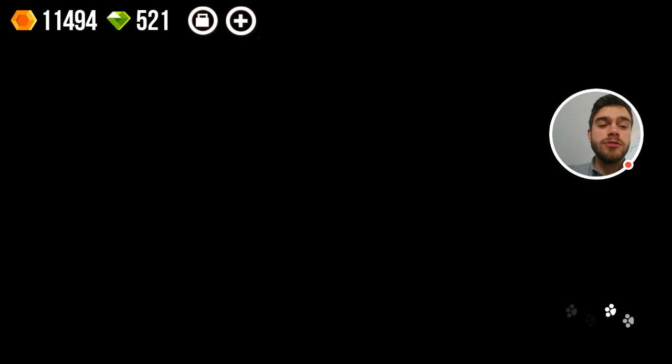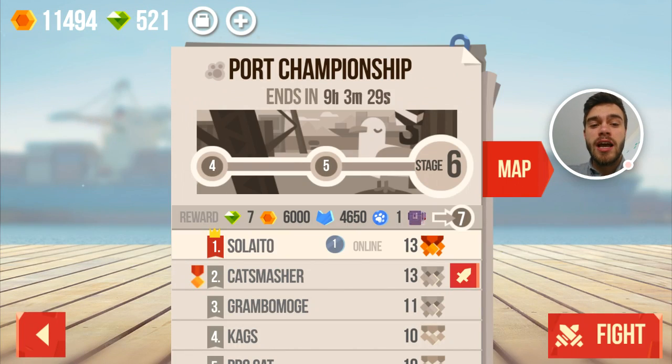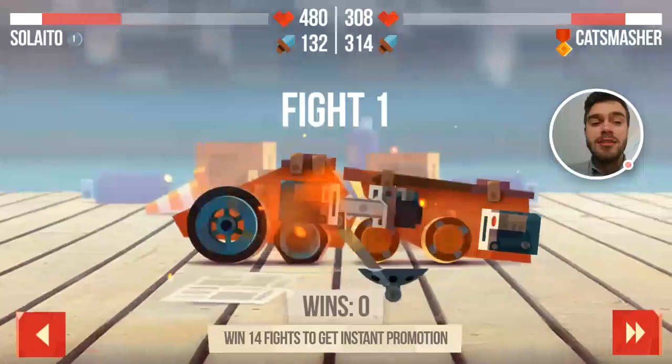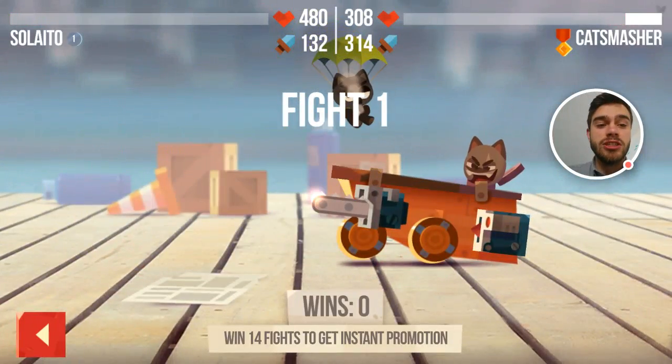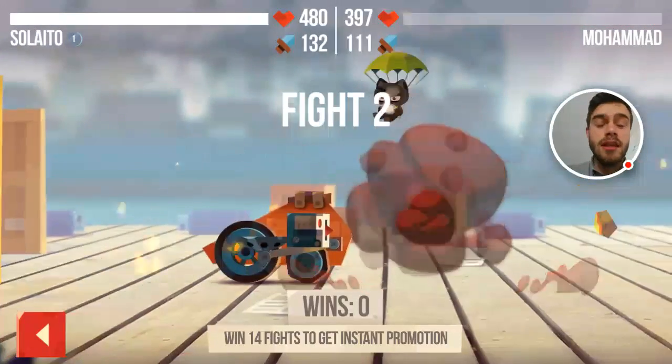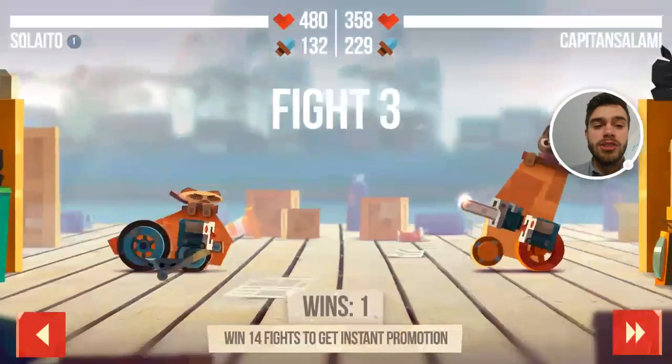Let's head over to the championship and show you guys how good I'm doing against all these other people. As you can see, I'm currently in first position with 9 hours to go, but I would love to do an instant promotion. So that's what we're going to try to do in this episode. The first battle we need to win is against Cat Smasher — it's not going to be easy, he deals a lot of damage, but I think we might have a chance.